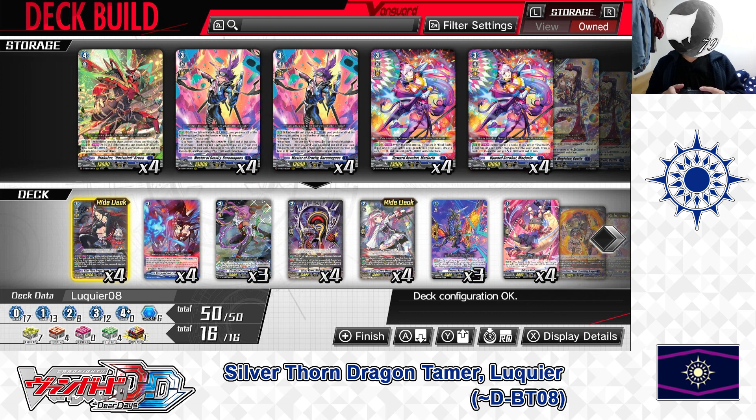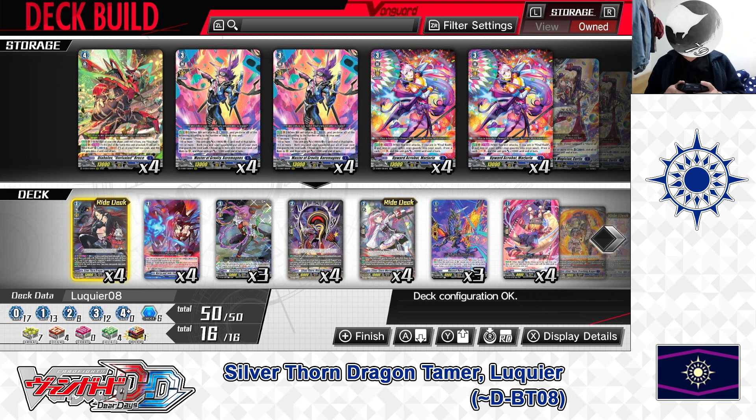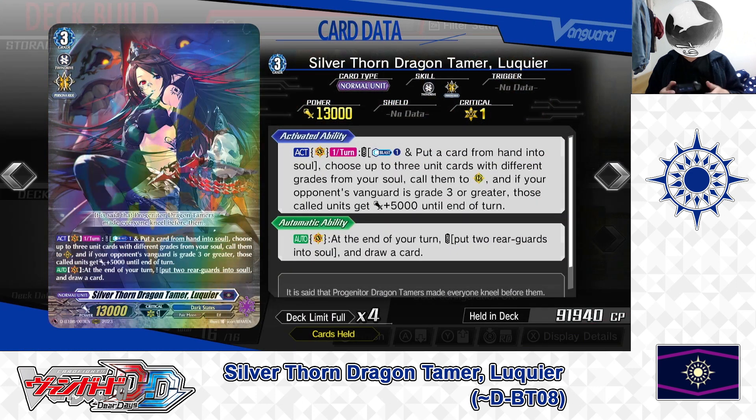First, the Grade 3 lineup. For the Grade 3s in this deck we are playing Ride Deck Grade 3: Sylvanthorn, Dragon Tamer, Lukie. Skills — first skill: action as a Vanguard, once per turn. Cost: Counter Blast 1 and put a card from hand into soul. If the cost is paid, choose up to 3 units with different grades from your soul, call them to rear guard, and if your opponent's Vanguard is Grade 3 or greater, those called units get plus 5000 power until end of turn.